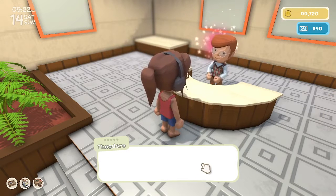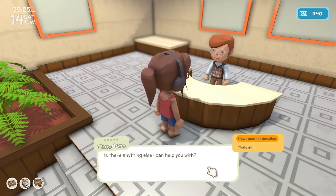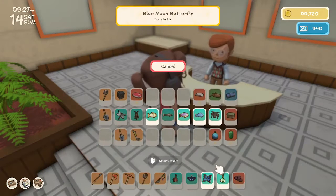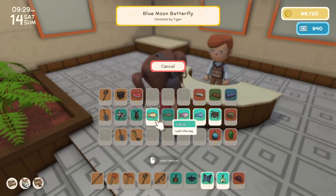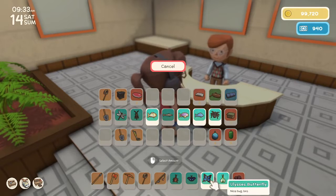Your generosity is outstanding - please accept 100 permit points. I have another donation. Oh my gosh, I'm getting tired of reading already. Okay, so we have 1, 2, 3, 4, 5, 6, 7 more to donate.